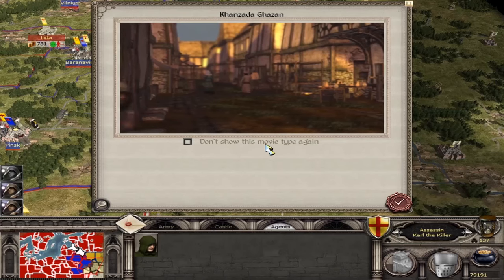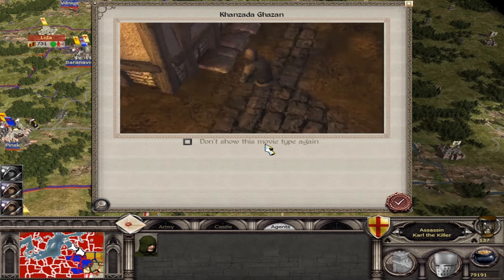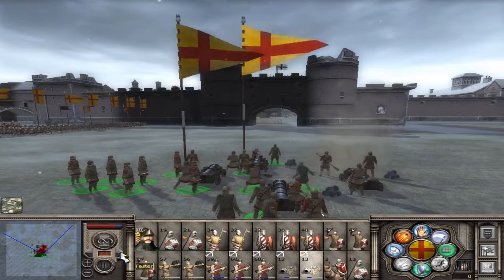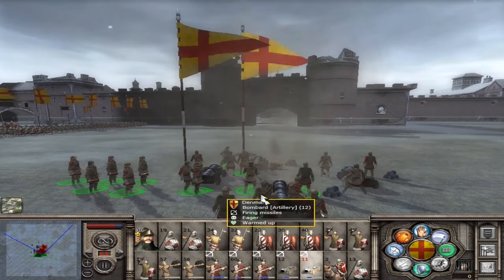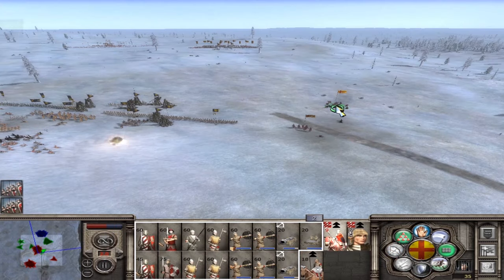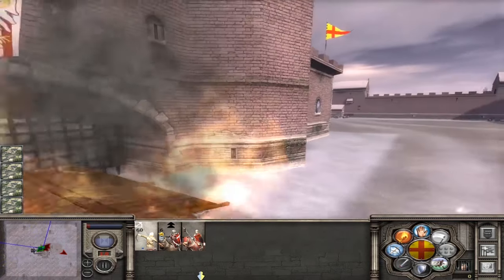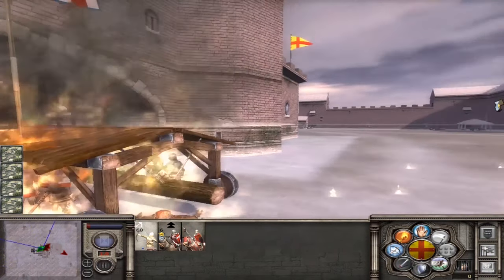Today we're going to go for particularly aggressive diplomacy. Oh yes, it worked — Kablamo! You're always going to die, Steve. My feudal knights! My crispy, crispy feudal knights! The ram's burning! Right in the def!